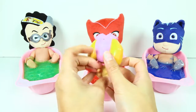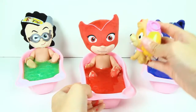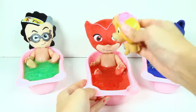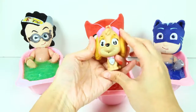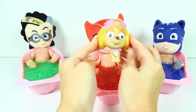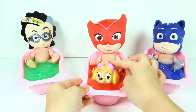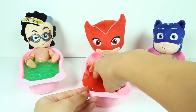Skye is the pink Paw Patrol pup and she can fly just like Owlette! Here are her pink pilot goggles. This Skye toy is special because she can squirt water! Baby Owlette likes it! Uh oh, but baby Romeo doesn't like water — Romeo is crying again! He is a very cranky baby! Don't worry Romeo, Skye has no more water left. Thanks Skye, I'll leave you in your slime bath with Owlette. Pups love to play in icky slime so much — she's having so much fun!